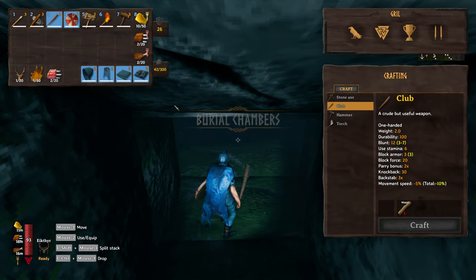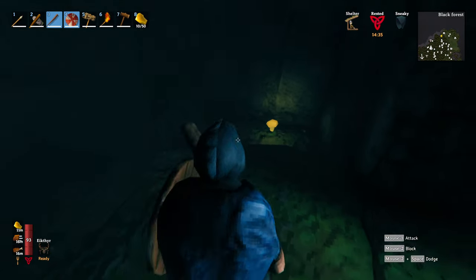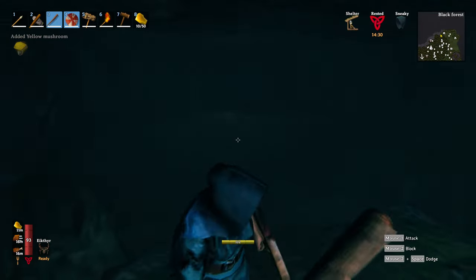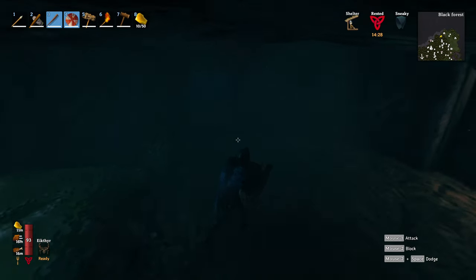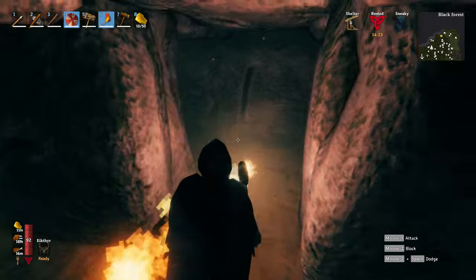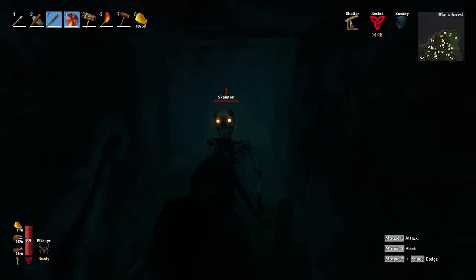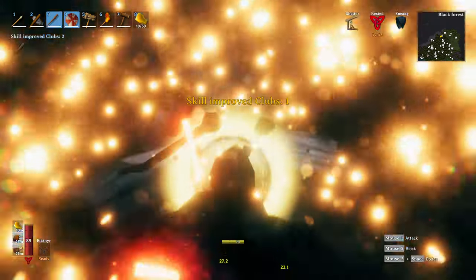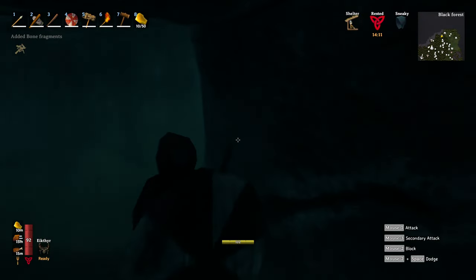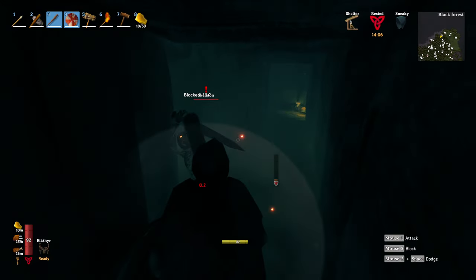Let's get in here. It's always a good idea whenever you're going out grabbing resources and farming to have a good idea of what you want to grab. I don't need resin or anything like that so I'm not gonna pick that crap up. I'll just put the torch out since I know it's gonna be dark. Got him - improving that club skill. Skelly boys are weak to clubs, blunted attacks - so here we go, there's a boy in here.